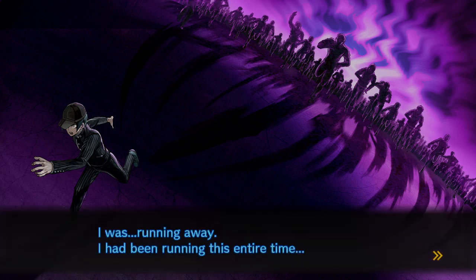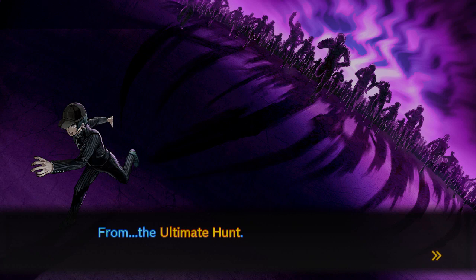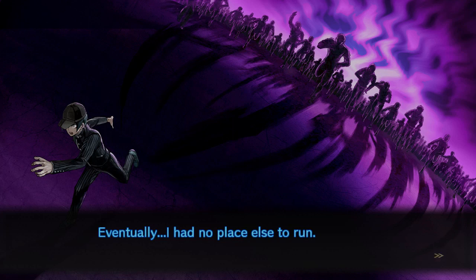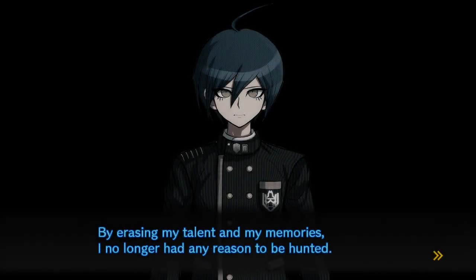Shuichi remembers: 'I was running away. I've been running this entire time — from the Ultimate Hunt.' Those with ultimate talents were hunted down. He wasn't safe anywhere. Eventually he had no place else to run. 'To escape from the Ultimate Hunt... I threw away my ultimate talent to live as a normal high school student.' By erasing his talent and his memories, he'd have no reason to be hunted. If he hadn't done it, he would have been captured — a fate worse than death.